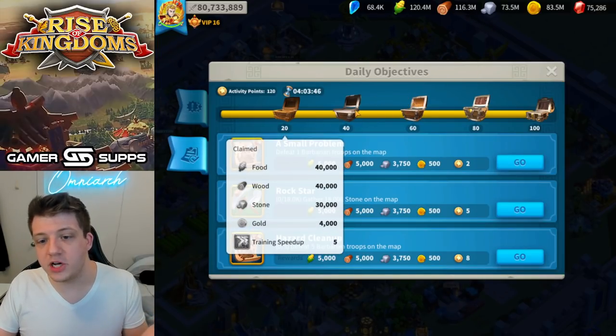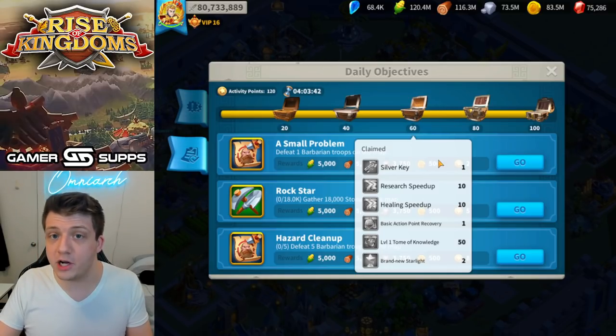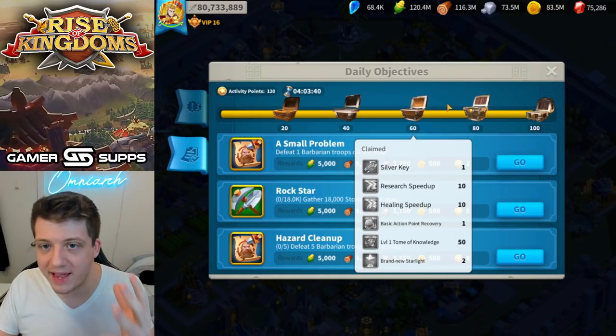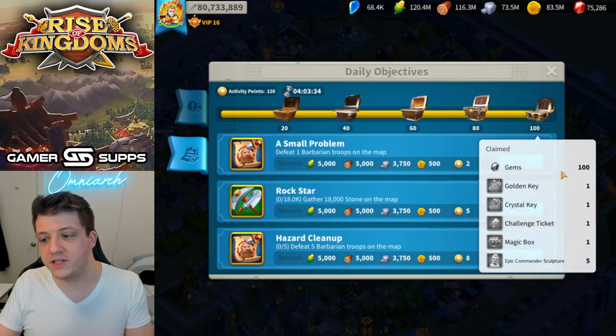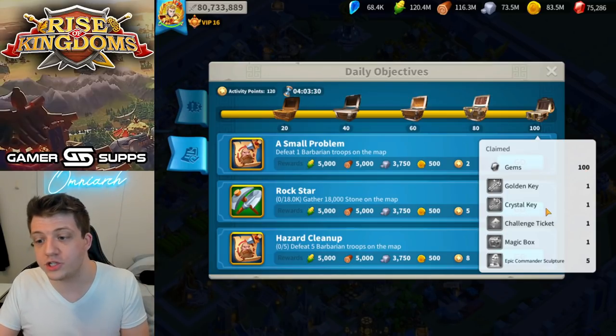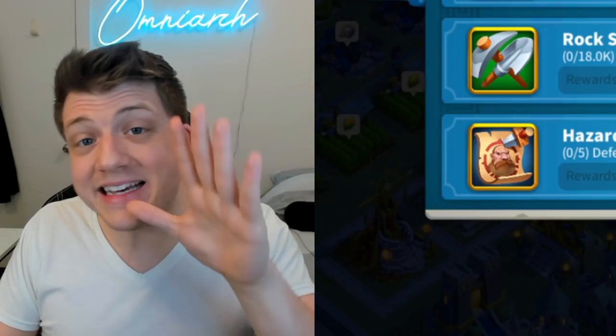On a micro level, there are daily objectives: do a couple of things and get a little chest. It may not be much, but it reinforces behavior and gets you to return the next day — especially when the rewards include gems (the premium currency) or golden and crystal keys, which can yield really good rewards like commanders and equipment.